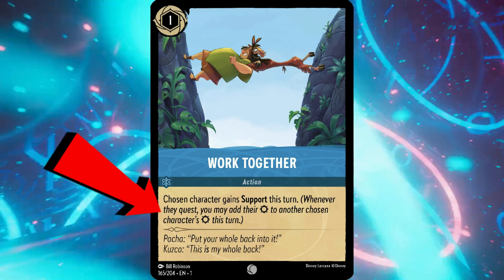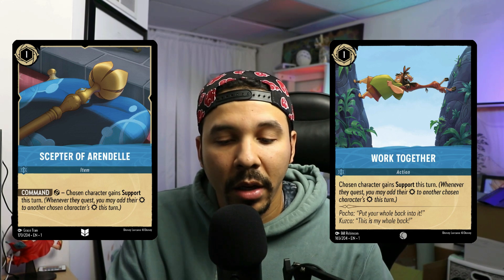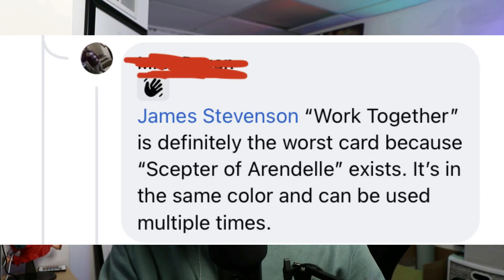Why is this not a good card? One, it's an action card and you can only use it once. There's a card that does the same thing and you can use it multiple times — it's an item card called Scepter of Arendelle. It does the same exact thing and doesn't leave the field unless someone breaks it or uses a Beast on it. Why would I play Work Together if I could play Scepter of Arendelle? They're both one cost, both inkable. It just makes sense to play Scepter of Arendelle. Players are saying: 'Work Together is definitely the worst card because Scepter of Arendelle exists — it's in the same color and can be used multiple times.' That kind of speaks for itself.